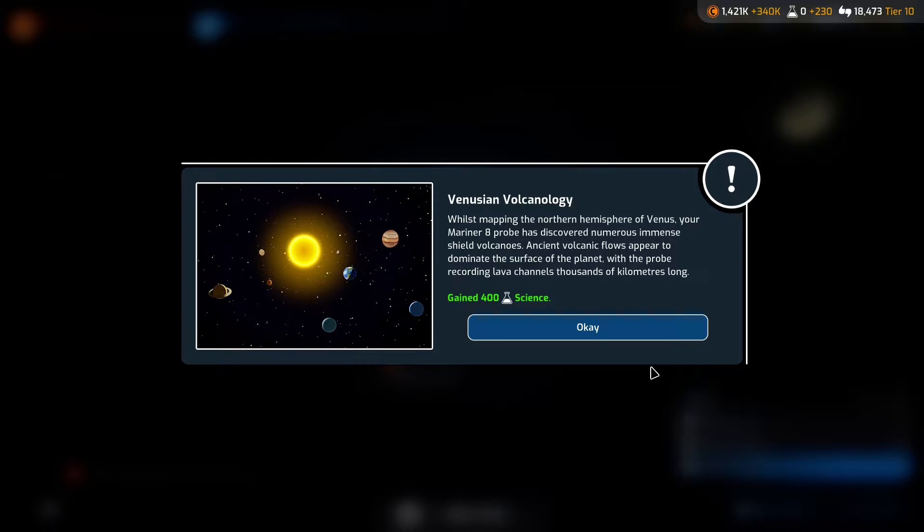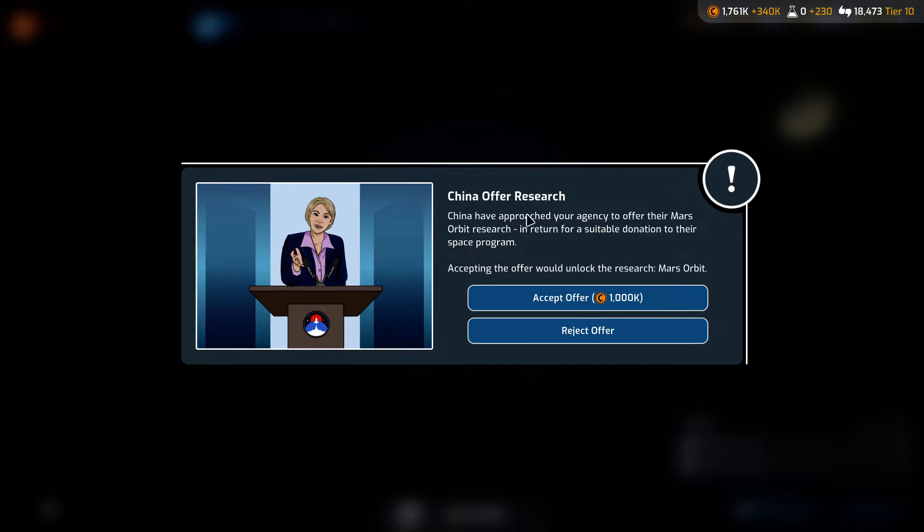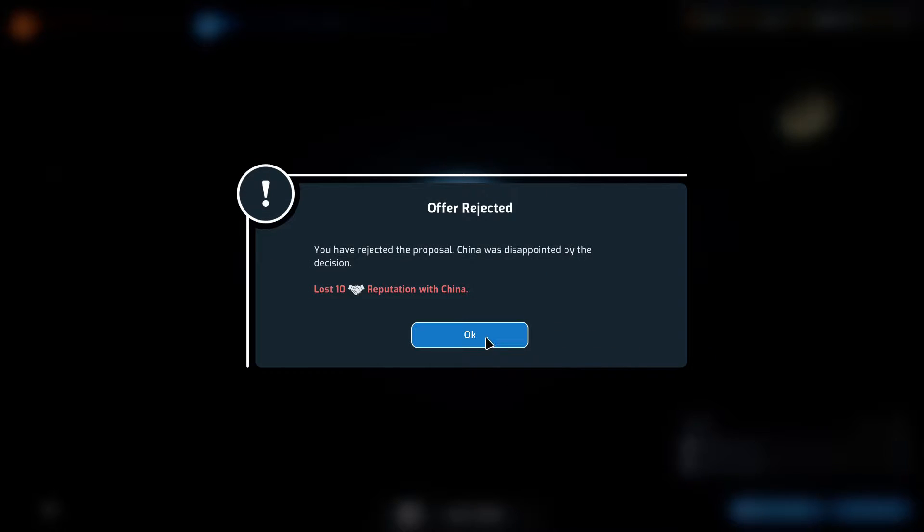Next event: Venusian Volcanology. While mapping the northern hemisphere of Venus, our Mariner A probe discovered numerous immense shield volcanoes — ancient volcanic flows appear to dominate the surface, with lava channels thousands of kilometers long. We gain 400 science. Also, China has approached our agency to offer their Mars orbit research in return for a 1,000,000 unit donation to their space program — we're going to reject that offer.